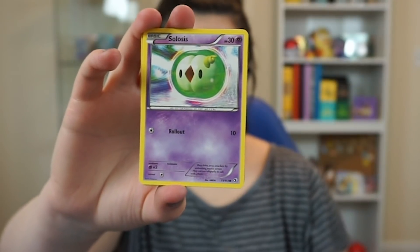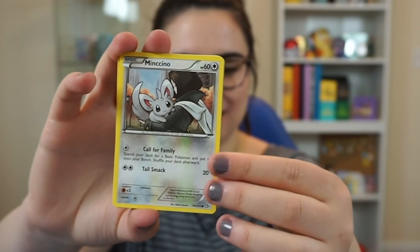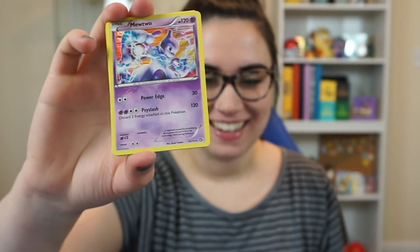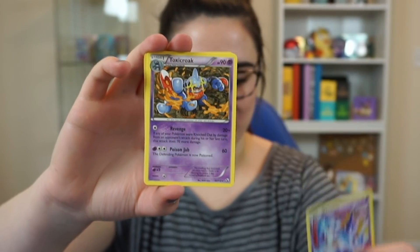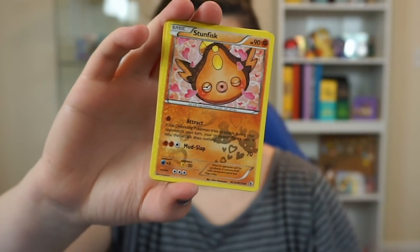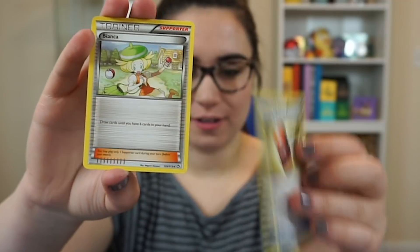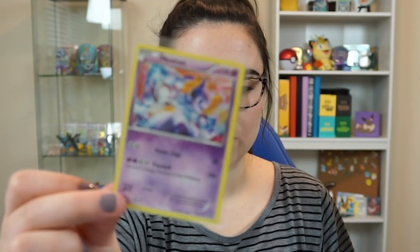We have a Gibble, a Solosis, a Minccino — so cute — this little crabby... oh we have a Mewtwo holo! Oh my gosh, look at that, that is amazing! We're going to sleeve this right away. We also have a Toxicroak, a Stunfisk — love these — an Eviolite, a Crushing Hammer, and Bianca. First pack magic, guys — we just pulled a Mewtwo! I love the Black and White era holos, so cool.